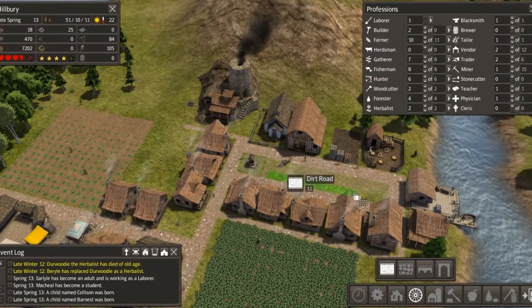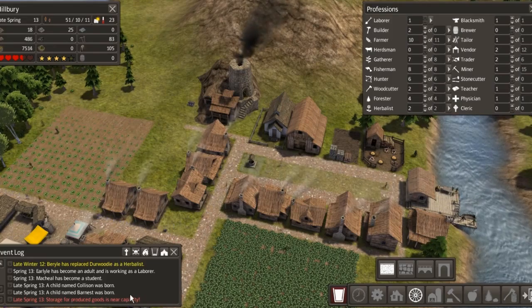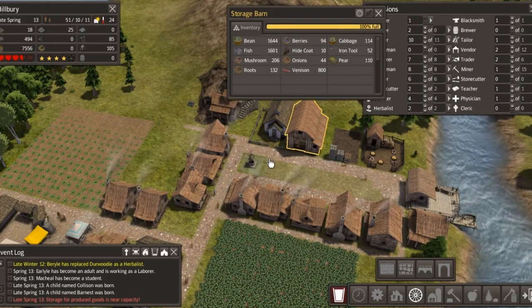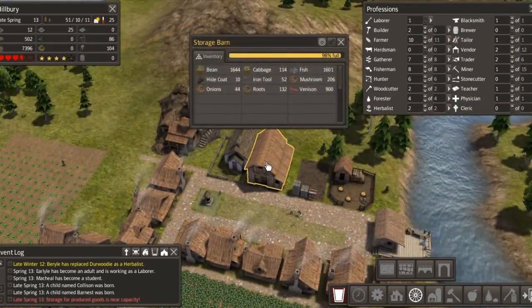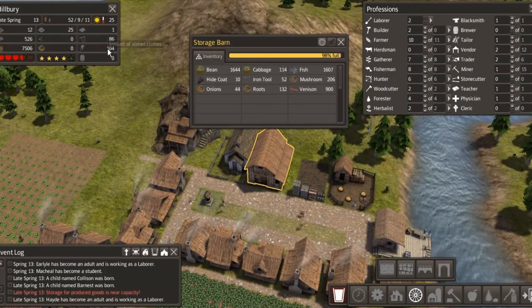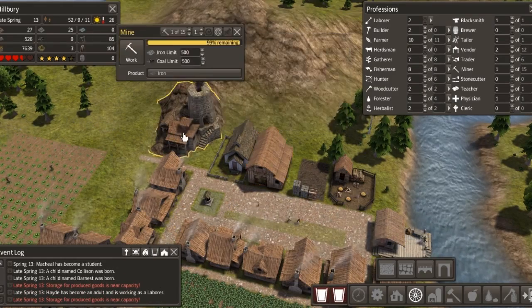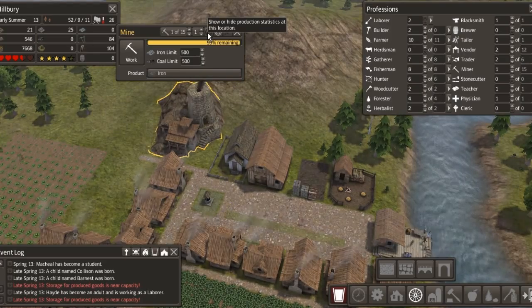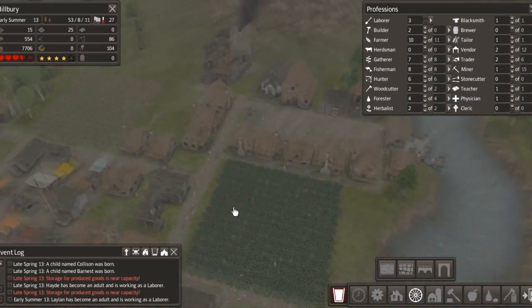We've got one laborer out of three, ten farmers working the landing strips - that's all good. We'll just play it at speed five for now. He's got no leather at the minute, that's alright. We've got 51 adults, 10 students and nine children, so we are progressing quite well. Right, this cemetery - I wonder if we could squeeze it in there.